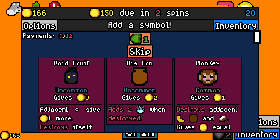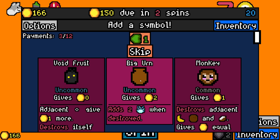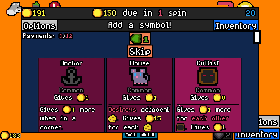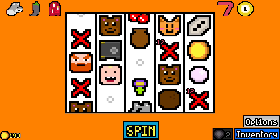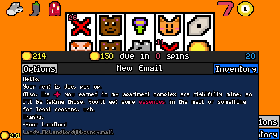However, we do have big urn, and I probably wouldn't take void fruit, so it is between these two. I'm going to take big urn over the monkey — it's probably a mistake and I'm leaning in lots of different directions, but I like big urn. It's good money and I can always get a hooligan to pop it.